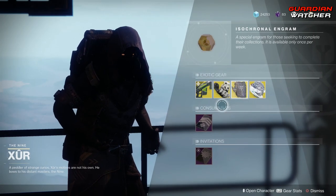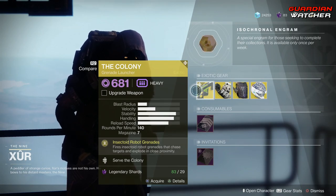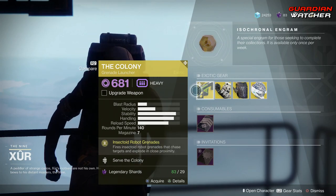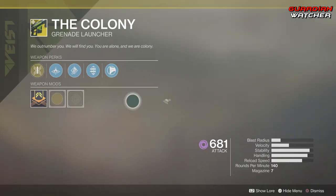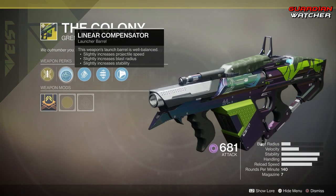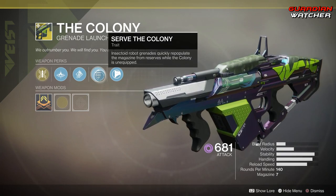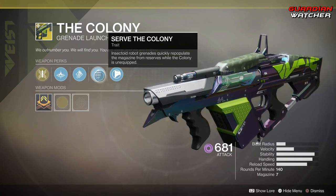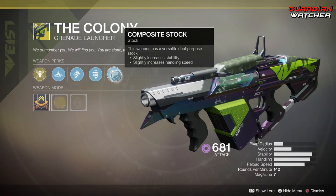We're going to go ahead and start with the Colony. The treasure perk on this is Insectoid Robot Grenades, which fires Insectoid Robot Grenades that chase targets and explode in close proximity. Then we have Linear Compensator, High Velocity Rounds, and Serve the Colony — Insectoid Robot Grenades quickly repopulate the magazine from reserves while the Colony is unequipped — and then Composite Stock.